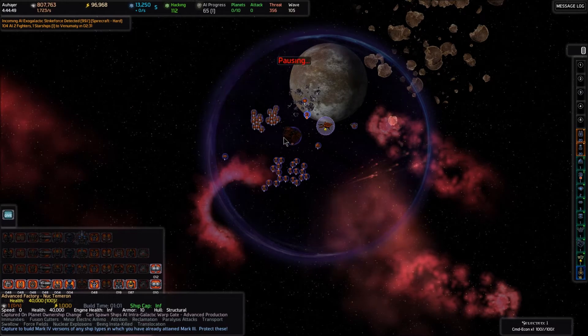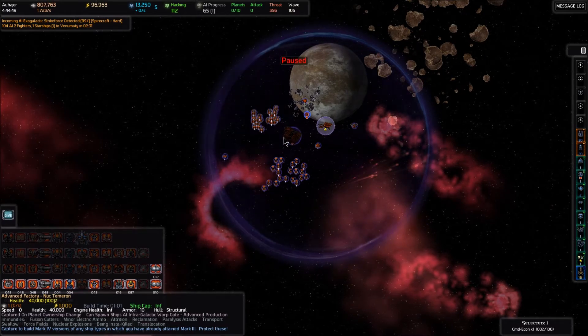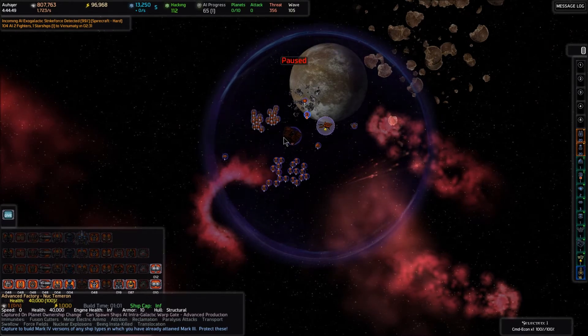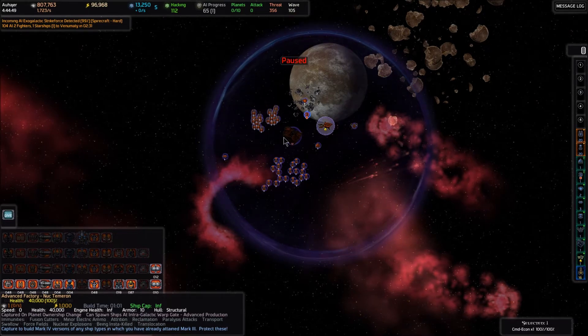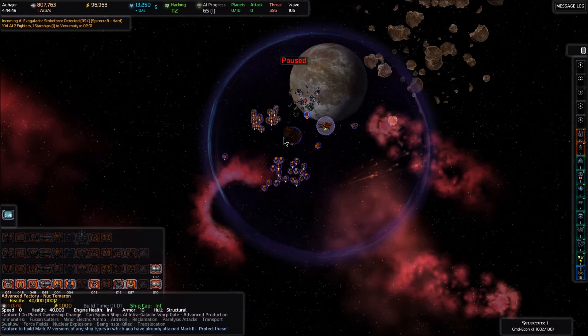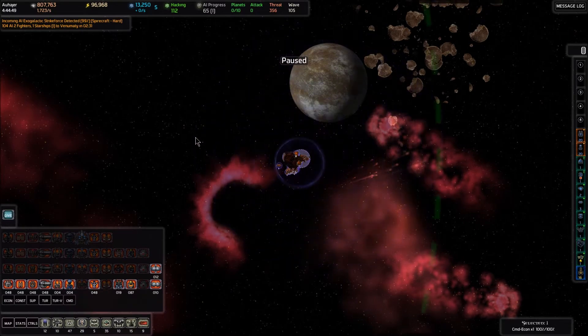The advanced factory you could argue is the second most important building in my entire empire besides my home base — it's what lets me build the tier 4 ships. As I watched the last video I realized we are not protecting that advanced factory very well, and it should be protected extremely well. So let's do that.